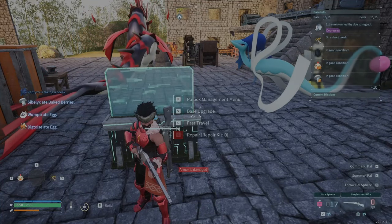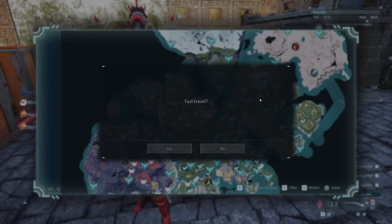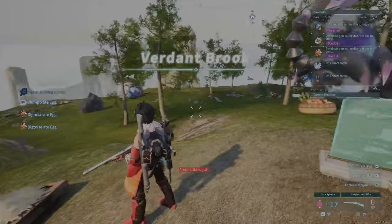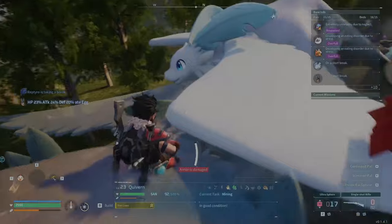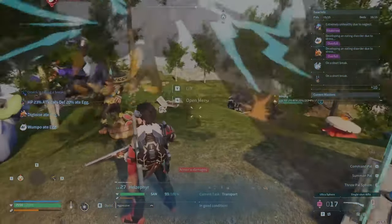Hey guys, Drakovich here, and today we're going to be going over how to make legendary pal spheres fast. The first thing you're going to want to do is get a base set up for farming ore automatically. You're going to need a pal deck, a feeding box, a hot spring, and some beds. I also set up a ranch for mine so that it feeds itself.